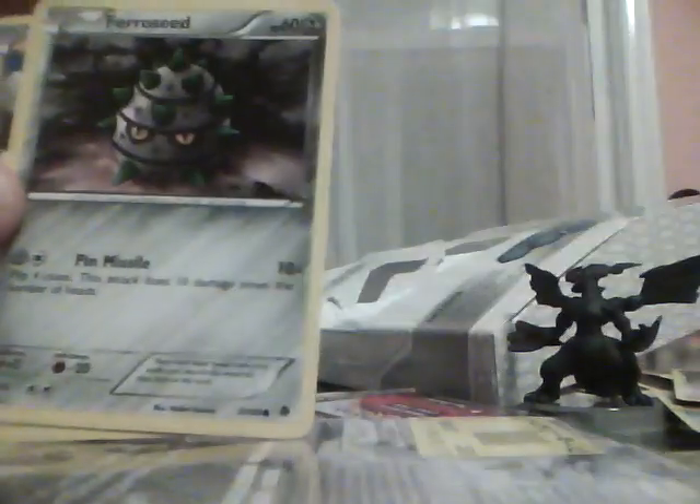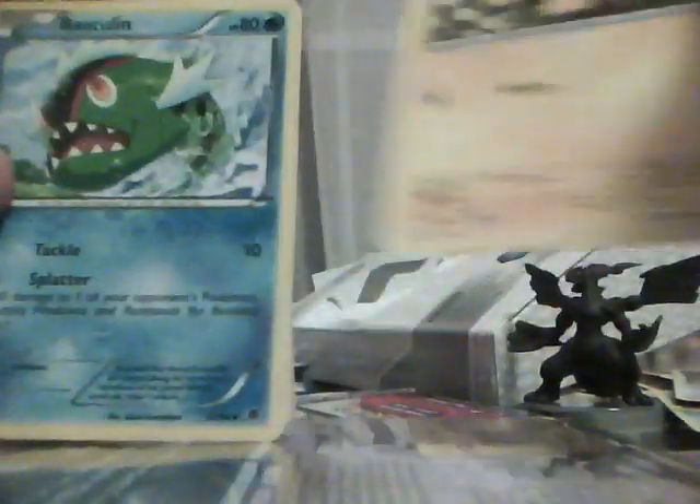This one has better pulls than the last box opening. Sandile. Garbodor. Pidove — pretty cool. Ferroseed. Joltik. Basculin. Cheren — a Supporter Trainer. Ooh, a Tornadus Full Art Holo! I need this — Reverse Holo. I just pulled the other one in the last box. And Musharna.